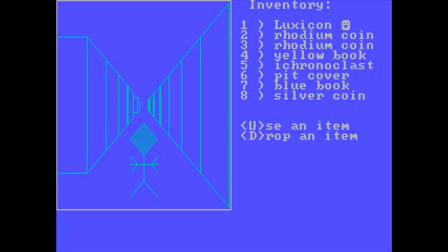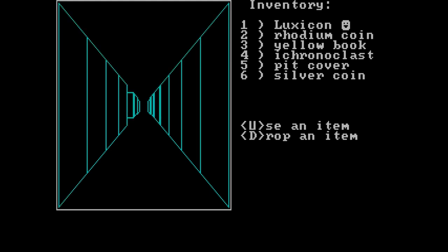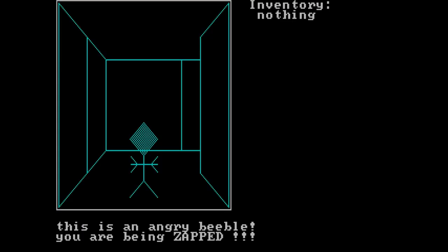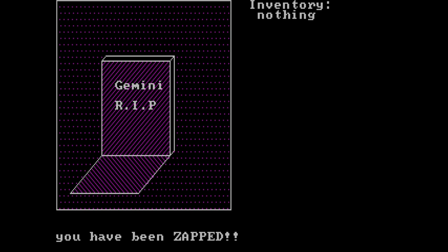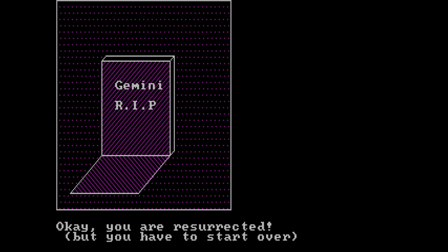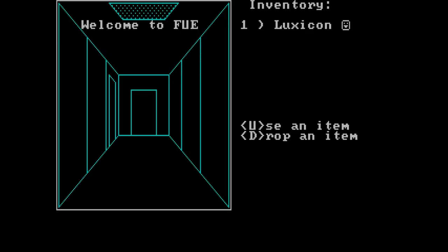I actually found something! And it actually took something — it took my blue book. And now it's still trying to take stuff of mine. Okay, so I'm dead as a doornail now. That was interesting — that's basically this game in a nutshell. It's interesting; that's all I could really say about it. Well, let's put it this way: I've played worse maze games, but this is definitely a very weird one.